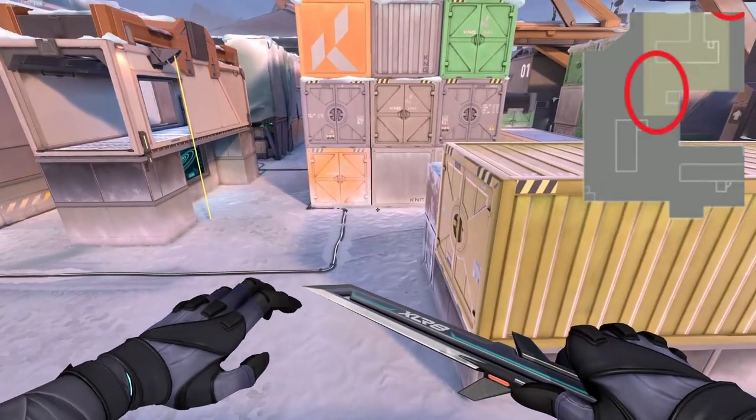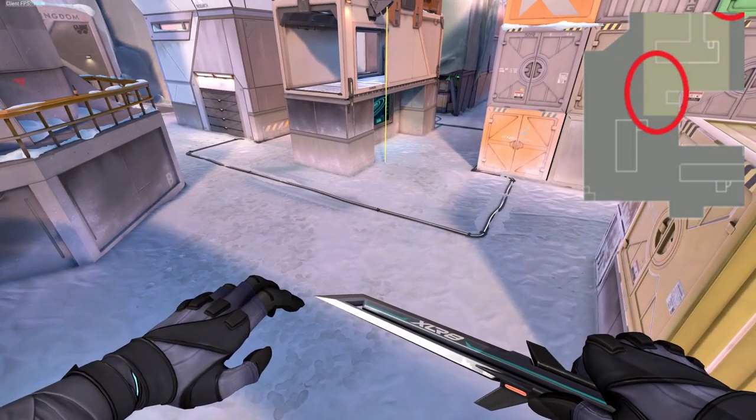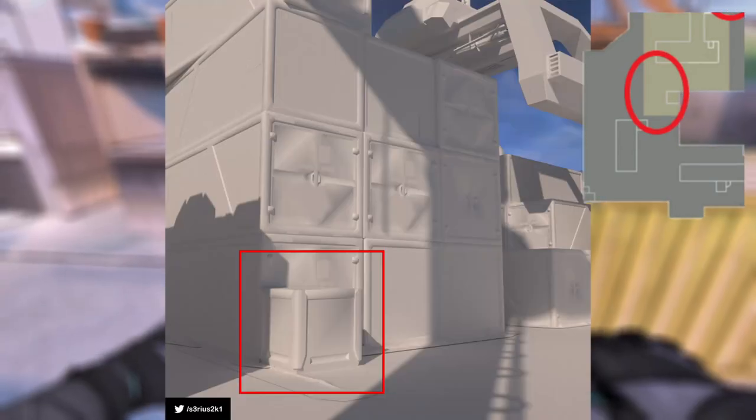On B site itself, it looks like what they'll be doing is increasing the plant site ever so slightly and adding a box here, typically where you'd see a Sage wall or Viper.